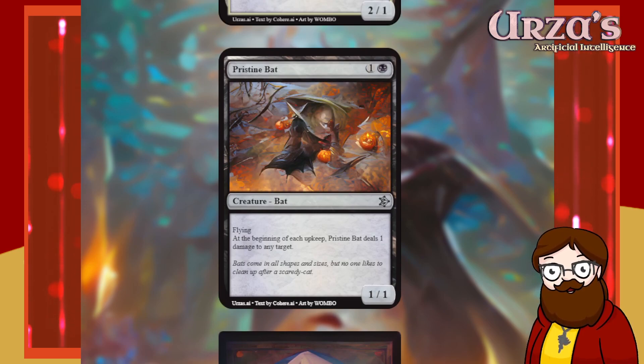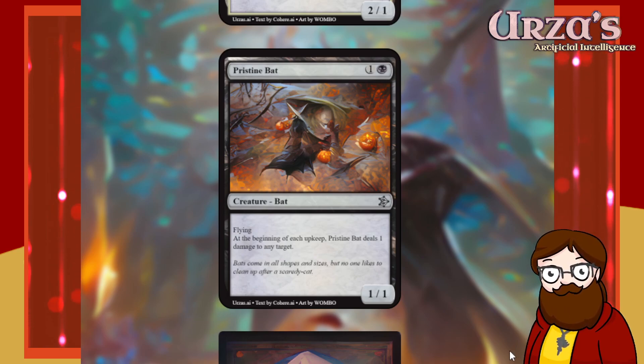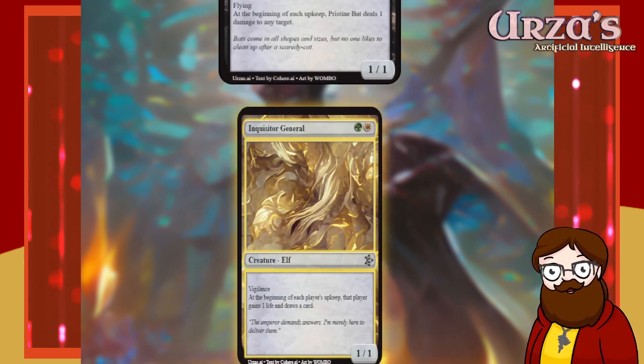Pristine Bat is a 2-mana bat — a 1/1 flyer. At the beginning of each upkeep, it deals 1 damage to any target. This card's great — it pings once every turn and doesn't have to tap to do it. There's a specific timing window for when it triggers, so it's a little weaker than if it were a tap ability, but mechanically it's stronger than a tap ability. I like this card a lot. Love a 1/1 flyer, especially in black.